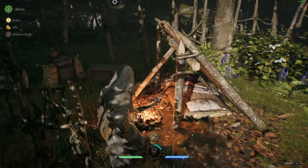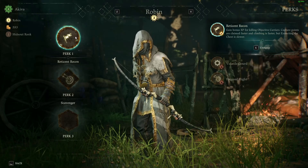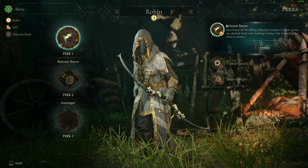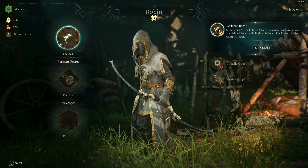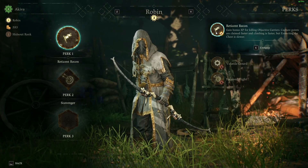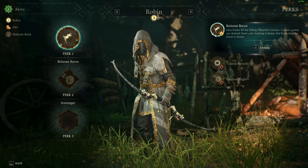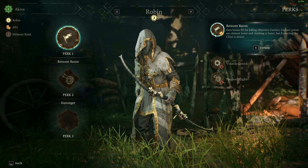The perks list for some of these characters is pretty interesting, and Robin is no exception. For the first slot here we have three total options. The first is XP bonus for killing objective carriers — so you shoot the chest barrier, you get a little bonus XP. Capture points are claimed faster, and climbing is faster, which is always nice.